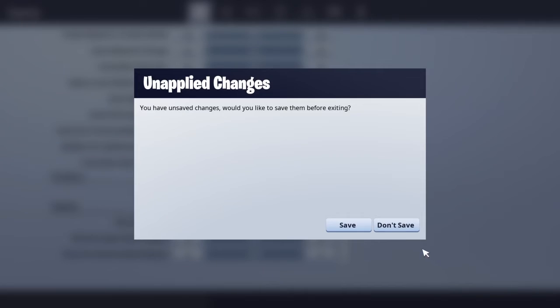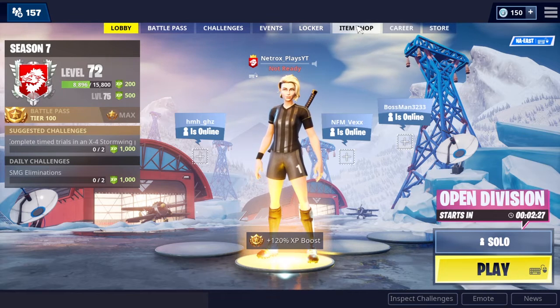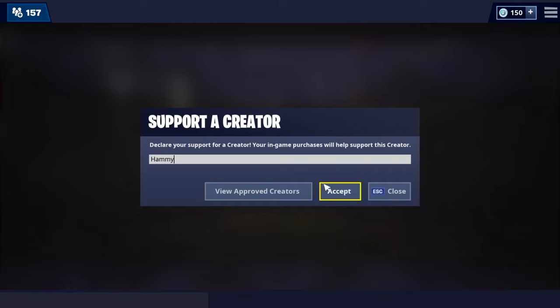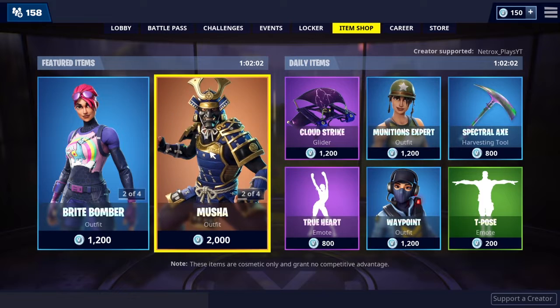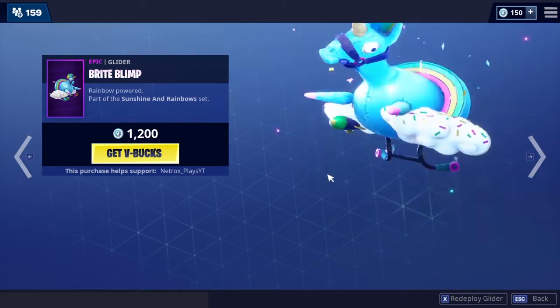Also guys, I have a creator code now. It's my username: Netrox underscore Plays YT — the P is capital and YT is capital. I've got someone in my item shop right now, he's my friend, so if you want to support him go use code Netrox underscore Plays YT. It works, you can see it right here under creator supporter.